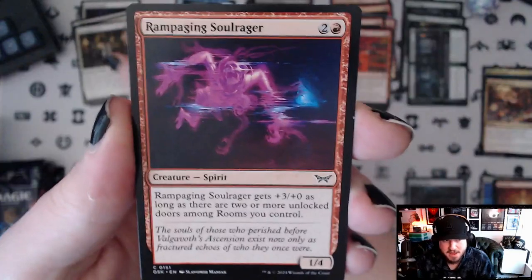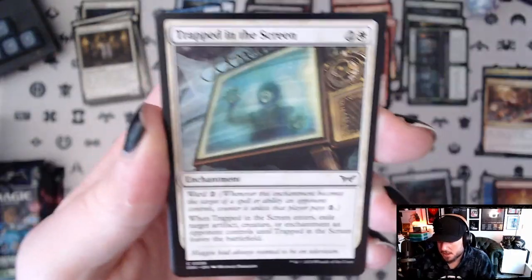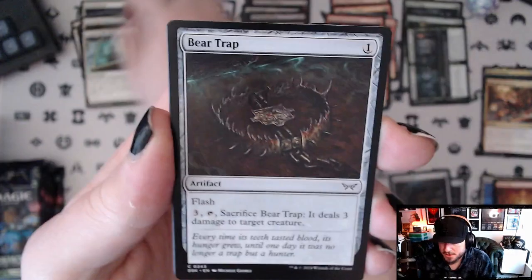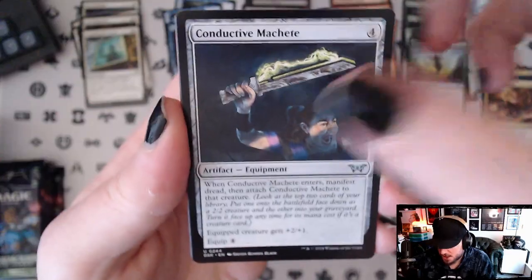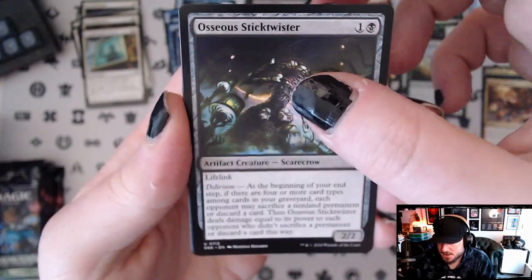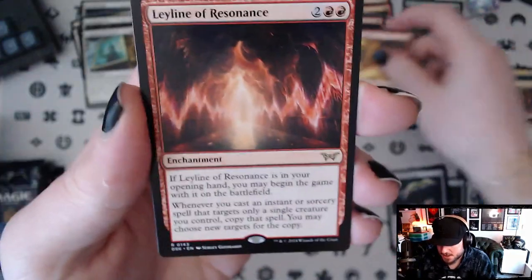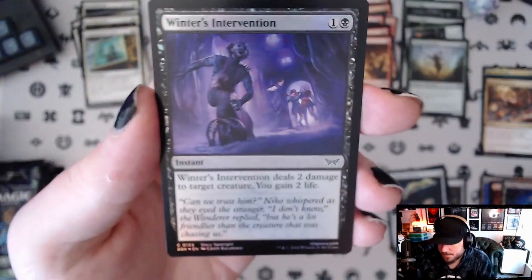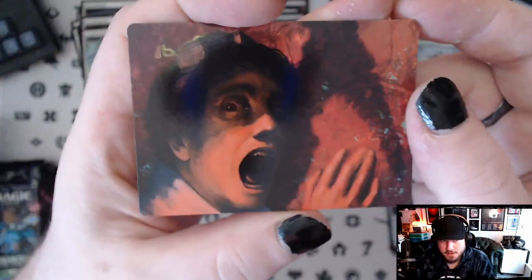Okay, we finally got a different card — Trapped in the Screen. Bear Trap, same commons. Overgrown Zealot. Conductive Machete. Osseous Stick Twister. Trial of Agony. Our rare is a Ley Line of Resonance — probably the only decent ley line. Winter's Intervention in foil and a Murder art card.